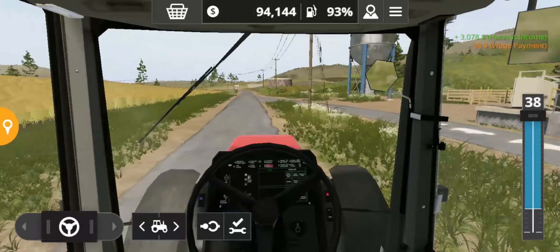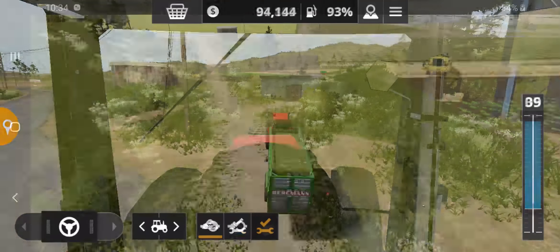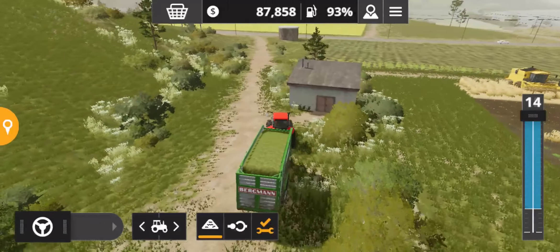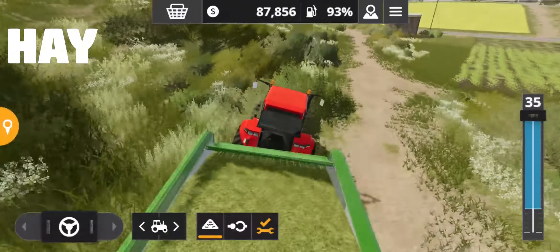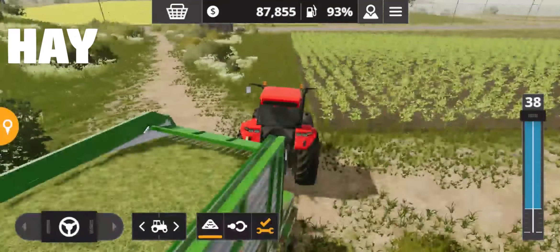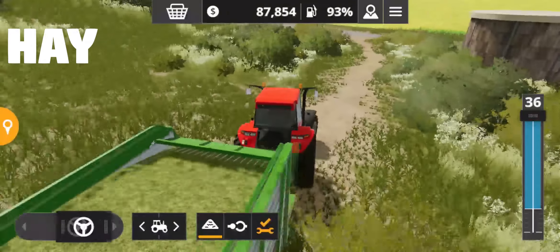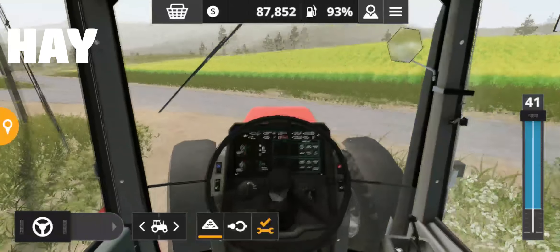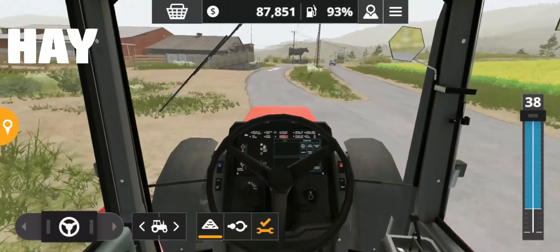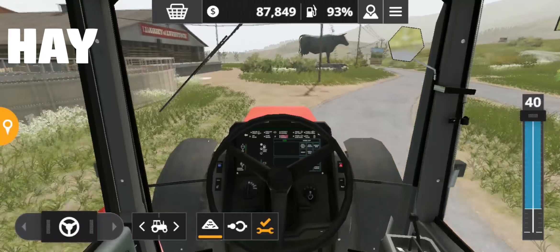Let's see how much money we get when we try to sell hay at the barn. I made some hay — as you can see this loading wagon is full — and I'm going to sell it to the barn. My tractor is a bit out of control; sometimes it's really hard to control the vehicle.